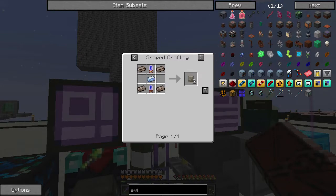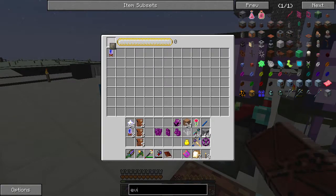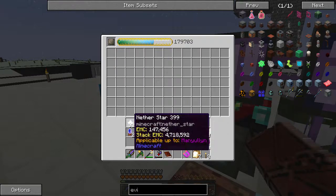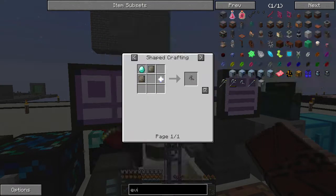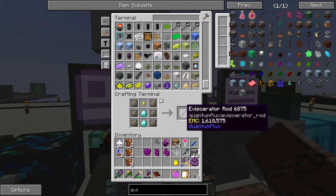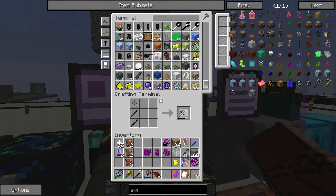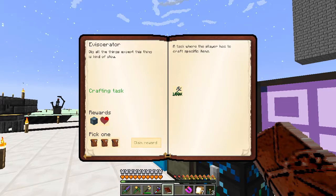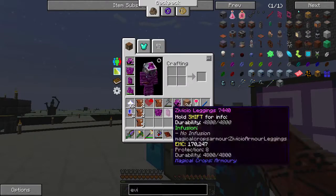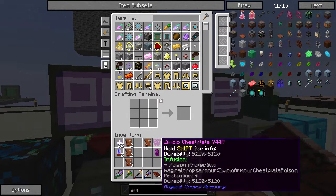We're going to want these Battlesuit Plates. Let's duplicate these just a couple of times. We're going to want the Eviscerator — this is a weapon. We'll throw in half a stack of Nether Stars. We're going to need one of these and two of these. There is the Eviscerator — it can dig all the things, except it's kind of slow. It has basically infinite mining level but I don't plan on using it.